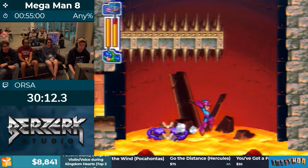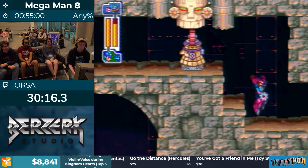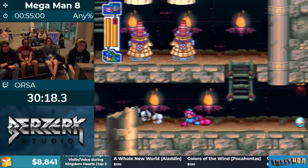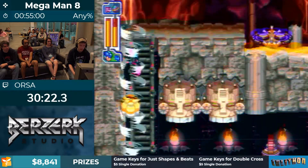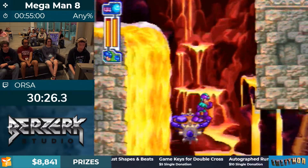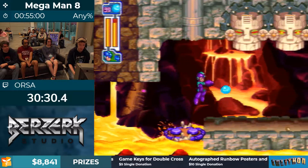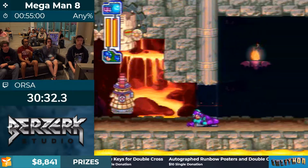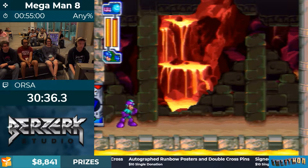Nice slide here. That's exactly as hard as it looks. Normally with the money jump there you have eight frames to press the ball jump input, but with that one, if you wait the full eight frames you're going to die in the lava — so it's a reduced frame window.